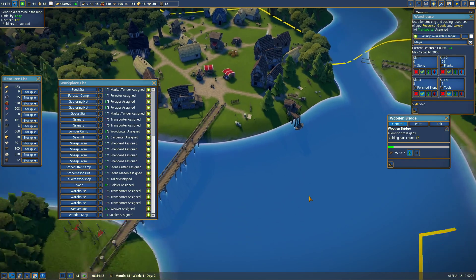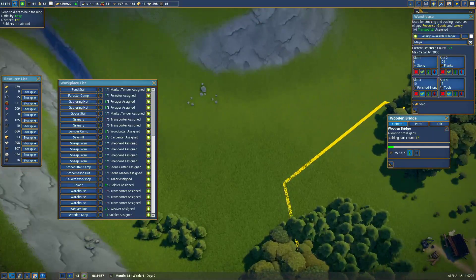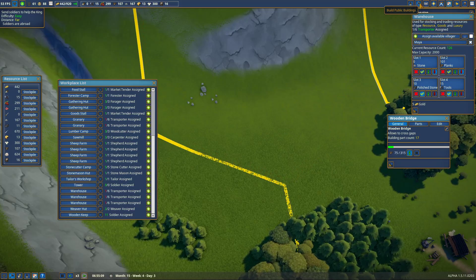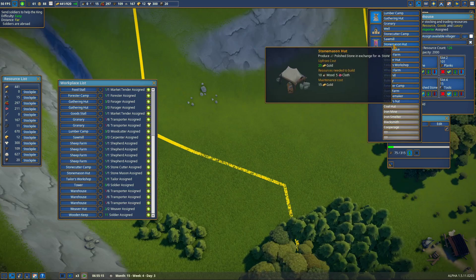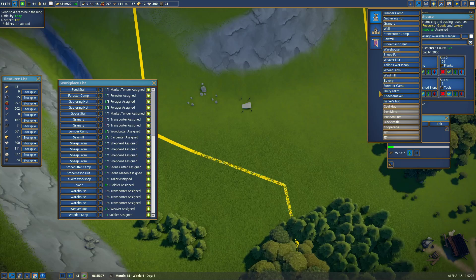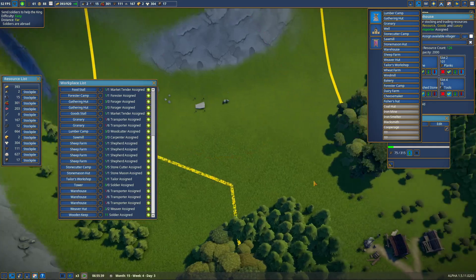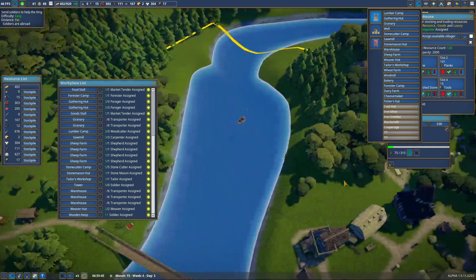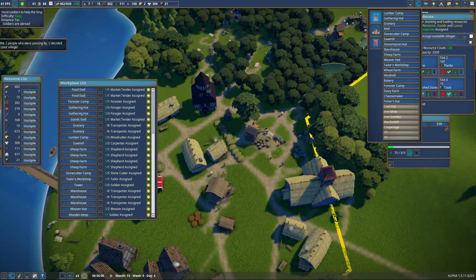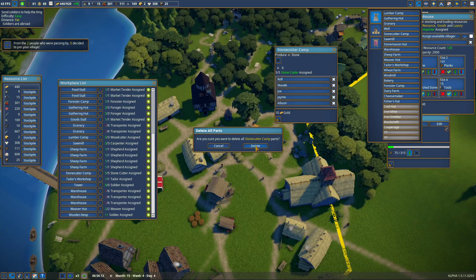I don't want to lose those tools. I really want to find stone over here somewhere — oh, there's stone! So I can put my stone mason and stonecutter over here, and delete them from over there.